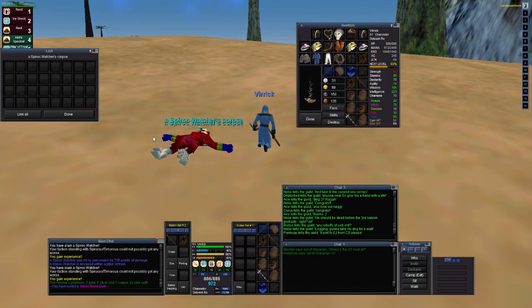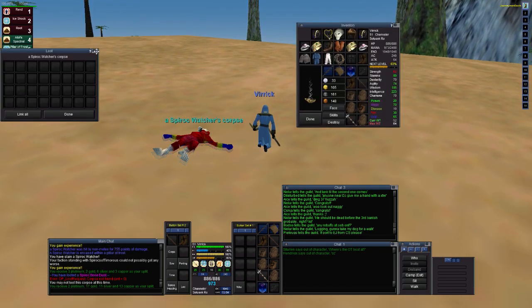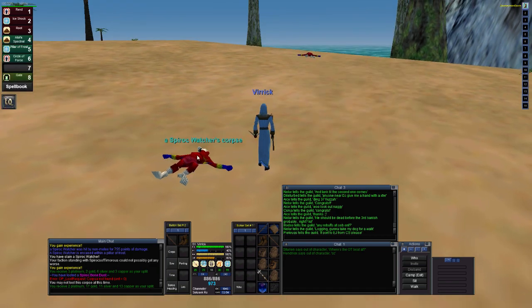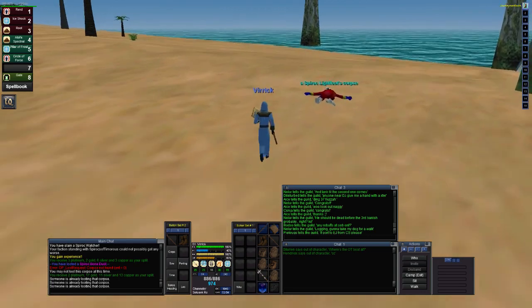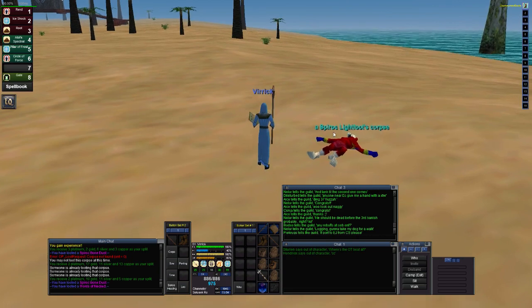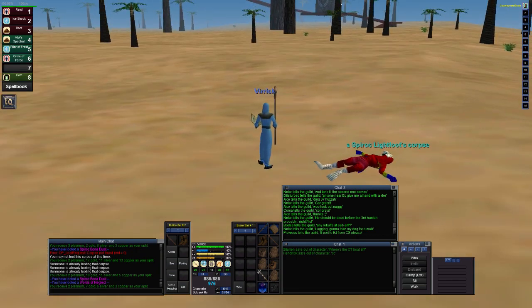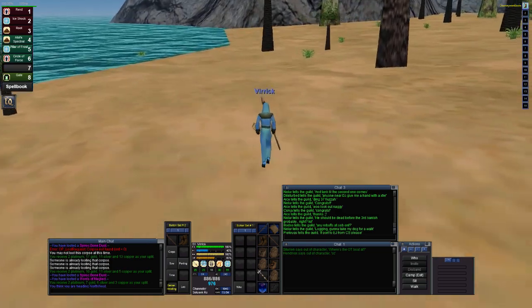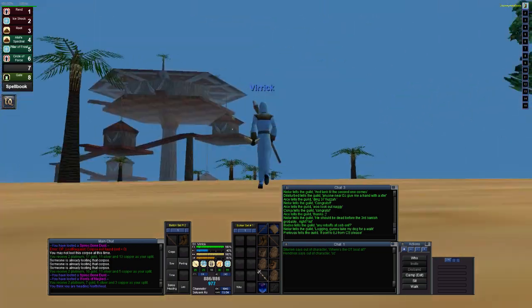Pillar of Frost is amazing. I believe at 53 or 54 we get a new one that does a little more damage. This place has been great. The only time it gets kind of crappy is if there are more than three people hunting here — then it slows down. But I'll show you a few of the places where you can pull from.